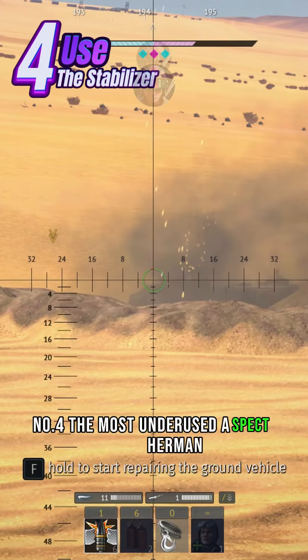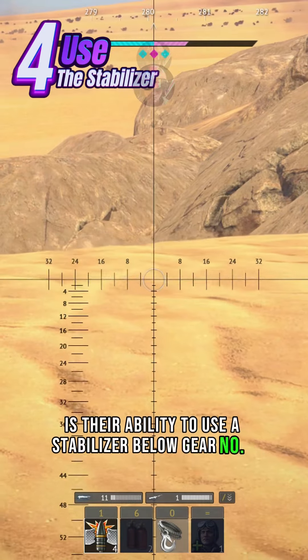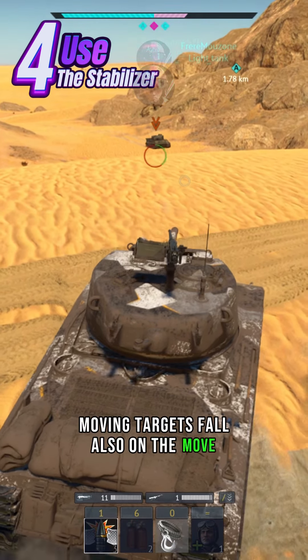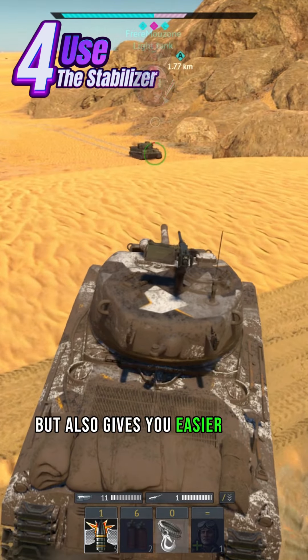Number four: the most underused aspect of a Sherman is their ability to use a stabilizer below gear number three. This gives you the upper hand when coming around corners or shooting moving targets while also on the move. Not only does this protect you because you are a moving target, but it also gives you easier shots against enemies.